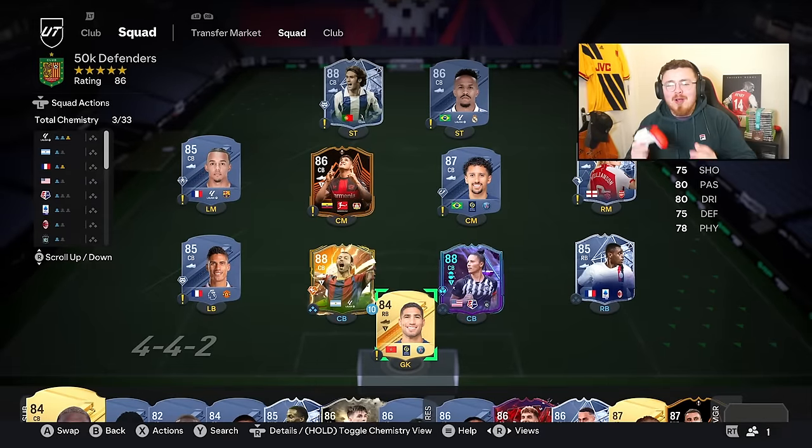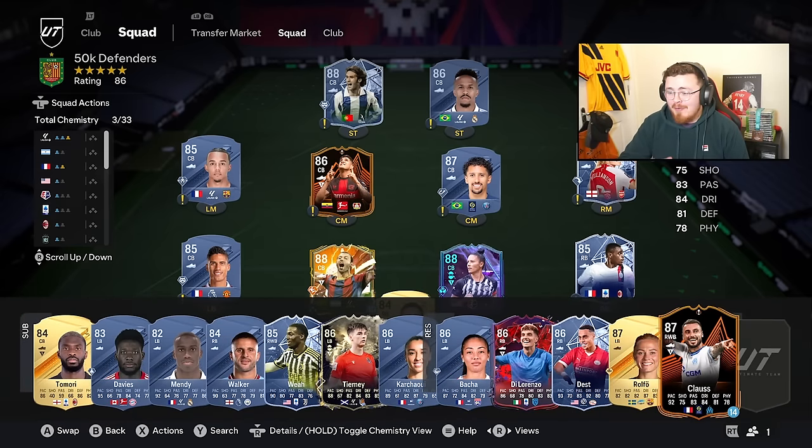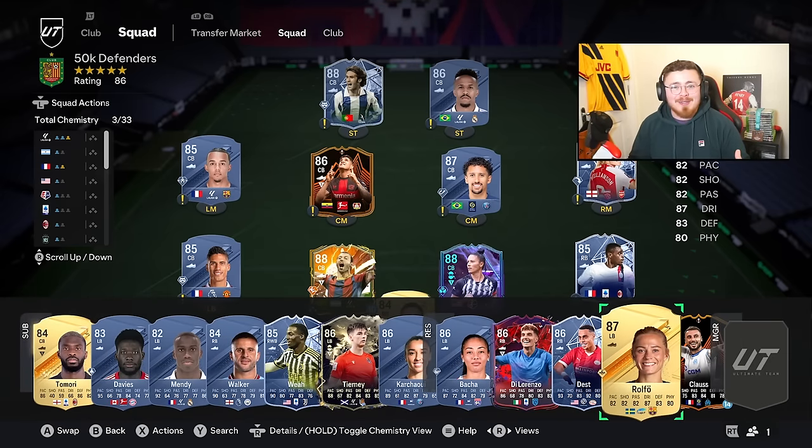The way this video is going to work is I'll go through different budgets - we've got a 50k start, going through defenders, midfielders, wingers including left mids and right mids, and strikers and centre forwards. If I miss a card or you disagree with a placement, let me know in the comments. Also, I'm recovering from a cold right now so if my voice goes a bit croaky, allow me.